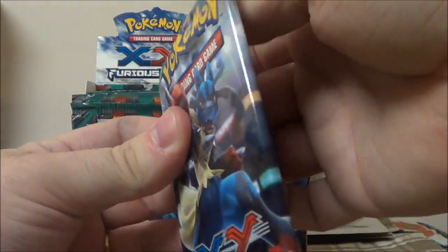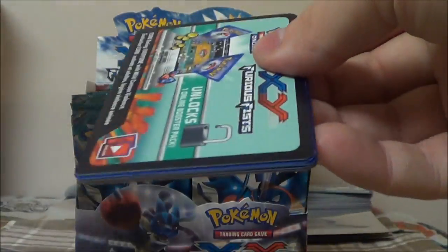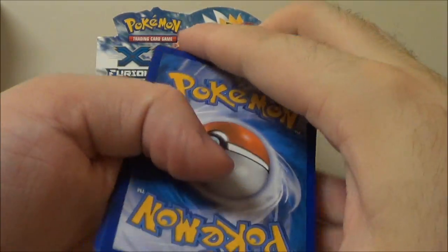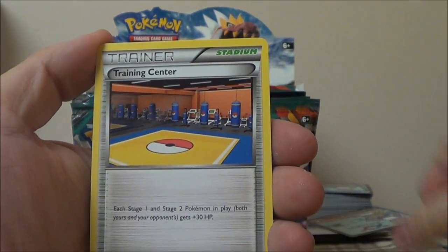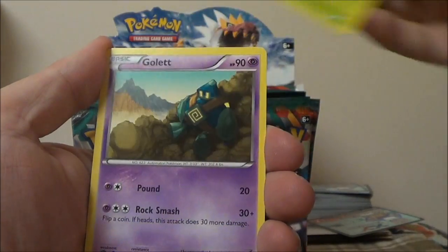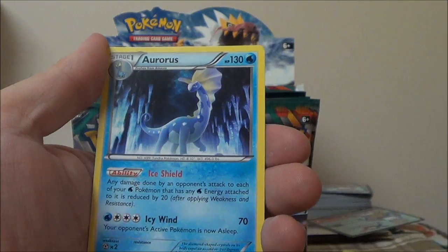We're getting to the point where no matter what we're going to be pulling duplicates, which is great — I love getting duplicates because that means stuff I can trade away to you guys, or usually more to people at League. We got a Machoke — we haven't gotten too many of those actually. Hitmonlee, Training Center, Poliwag, Cubchew, Shelmet, Golett, Trapinch, Reverse Slakoth, and Aurourus.